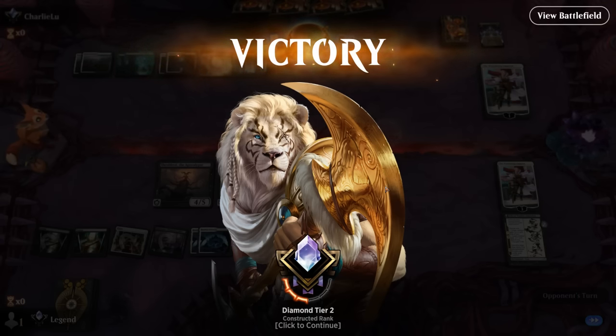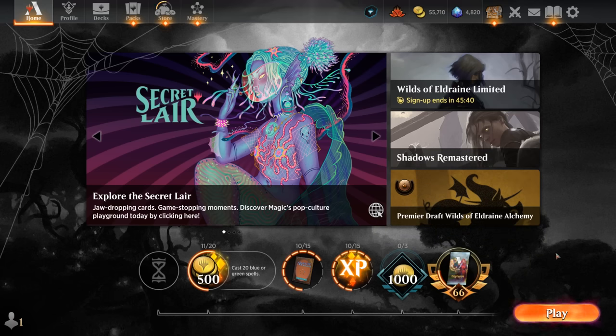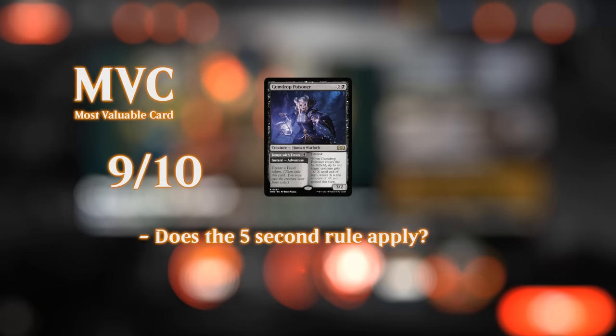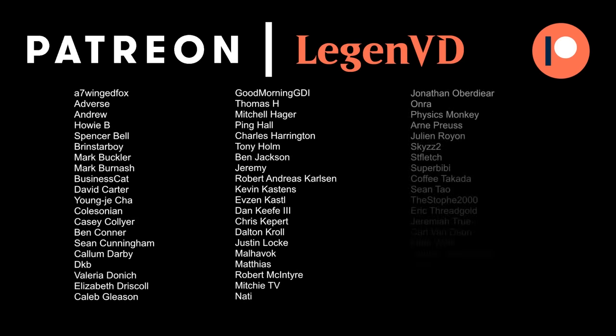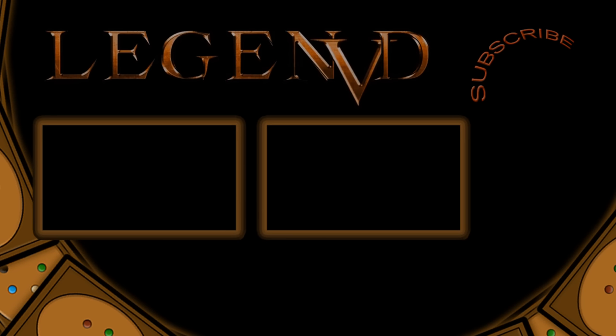Can't stress enough that this is a pretty bad matchup, so we got quite lucky to win this one. We didn't draw much spot removal which is part of the reason why — if our hand has a bunch of Go for the Throats and Cut Downs, it doesn't line up all that well. But we had a pretty threat-dense hand and managed to even beat a Farewell exiling a lot of our stuff. Overall quite satisfied with how this black-white midrange deck performed. Poisoner plus Life of Toshiro is one of my favorite two-card combos in Standard now, especially when facing those aggressive red decks — gaining life while affecting the board and removing a creature is awesome. Thanks for watching, hope you enjoyed, and as always, have a nice day. I also want to thank all my patrons for being part of the channel — you can become a patron yourself today and decide the topic of future videos at patreon.com/legendvd. See you next time.